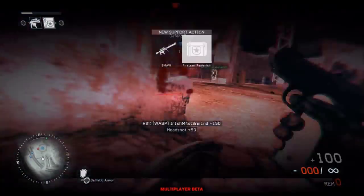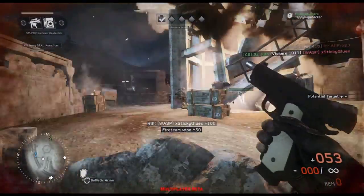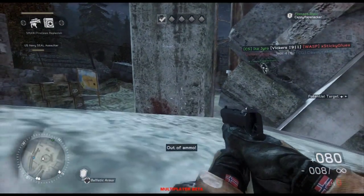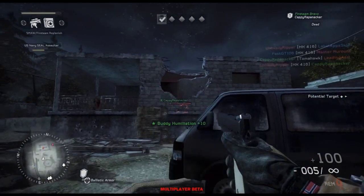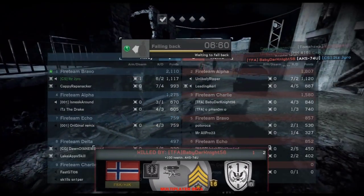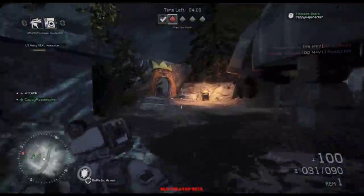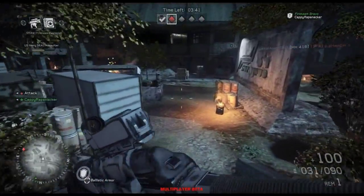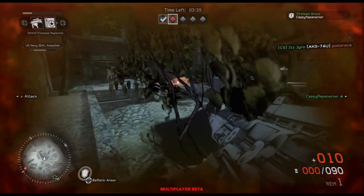One thing about this class that I do not like is the lack of ammo. If you're a fan of Battlefield, that game lets you drop ammo for your teammates. In this game you'd think it would be easy to just drop an ammo pack, but that is not the case. There's a support class where to get ammo you have to run up to the guy's backpack and press a button to resupply yourself.